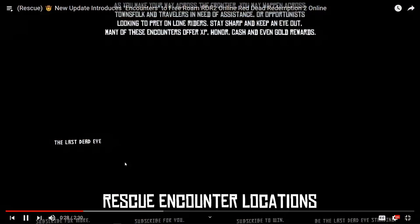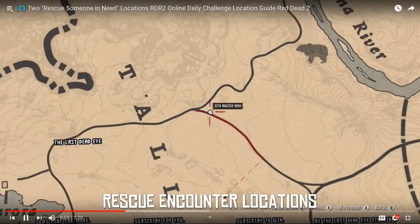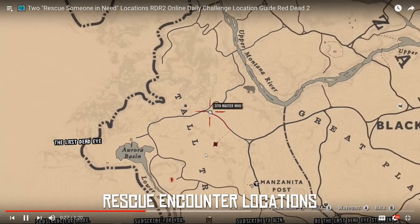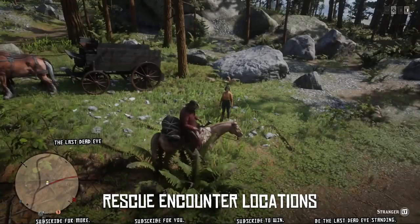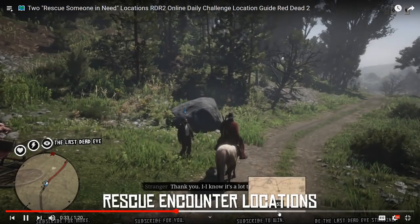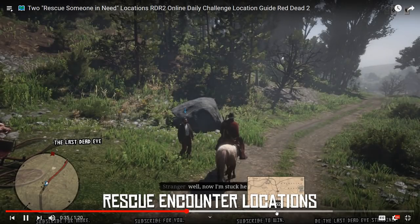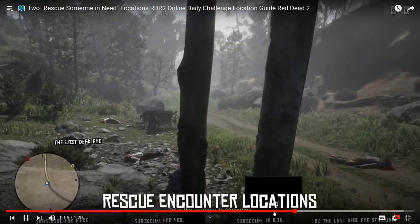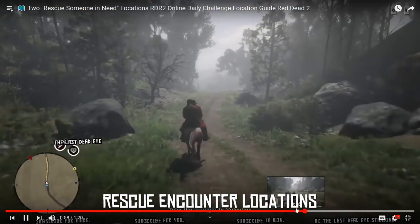You come across some random encounter — we're in Tall Trees, east of Aurora Basin, north of Manzanita Outpost. I already have a bear on my horse. I decided to skip that encounter; I didn't actually do it — just killed some guys and then gave somebody a ride.